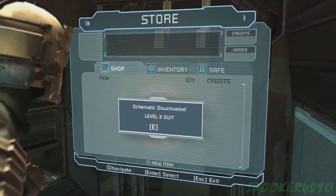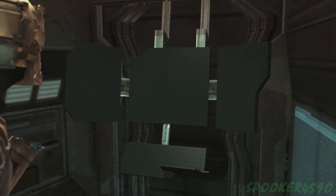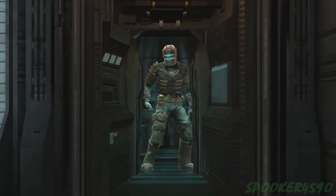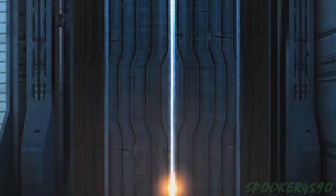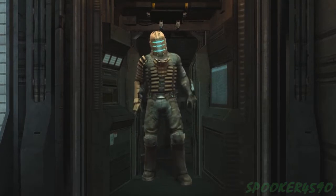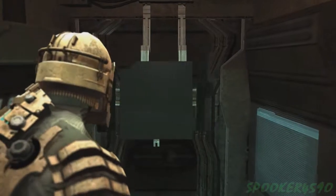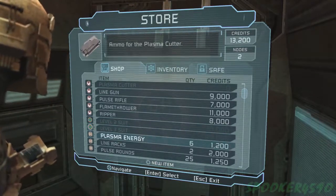I don't believe the game does that too often — usually when you fight a Brute, it's an isolated Brute, so not too bad. Anyway, this is the Level 3 suit — let's put on our new duds. Wonderful, just a bit more armor plating. One cool thing about the rigs in Dead Space 1 is that they're basically just the same rig except with more armor plating on them.